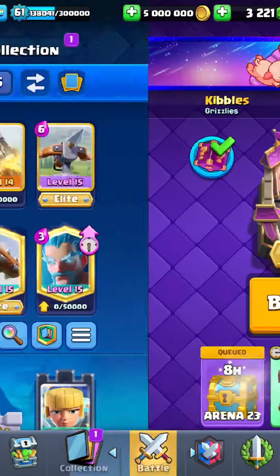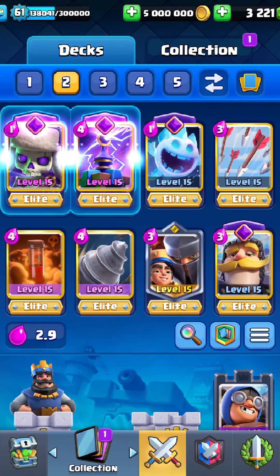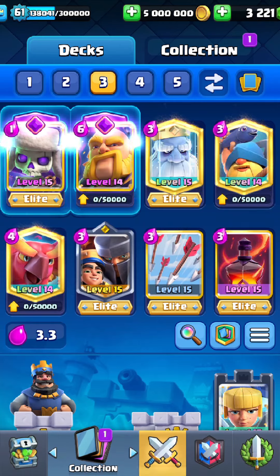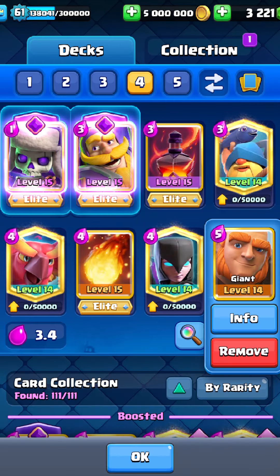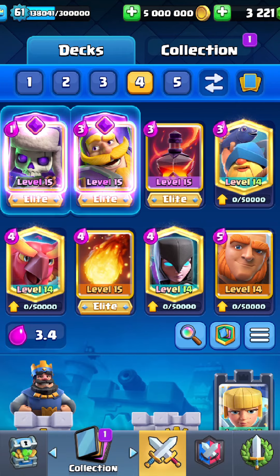There you go — four best decks. To recap: Ice Bow, Goblin Drill but with Evo Skeletons instead of Evo Bomber, RG, and classic Giant. Giant might not be the most fun to play against, but it's going to be one of the best and most popular decks following the May 2024 Clash Royale update. If you guys liked this video, please like and subscribe, and I'll see you in the next video.